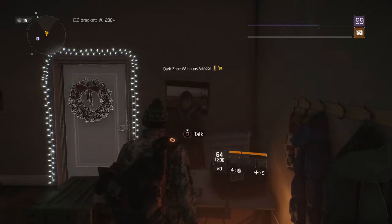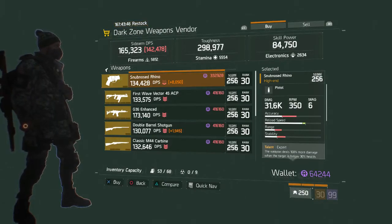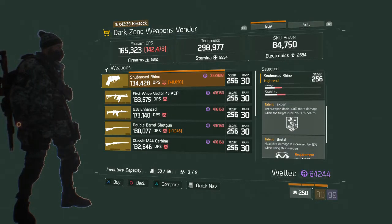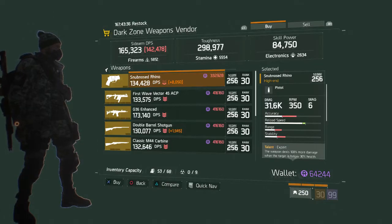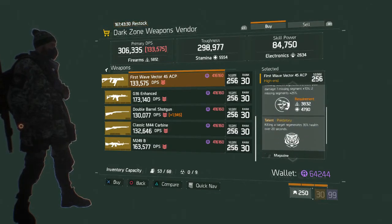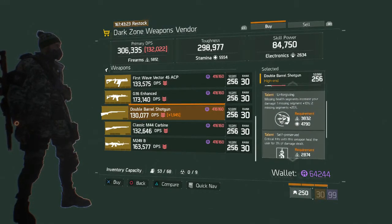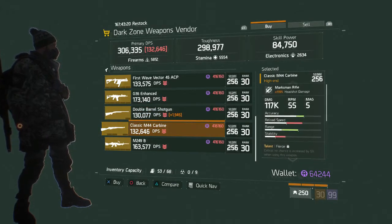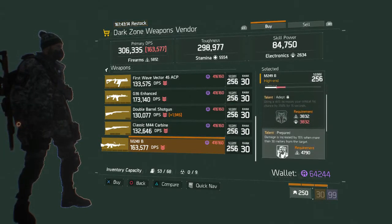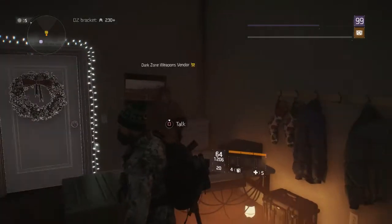In DZ03 — the weapons vendor has the Snub-Nose Rhino again with Expert and Brutal. Brutal requires headshots but the stability on this thing makes that tough. First Wave Vector .45 ACP with Capable, Unforgiving, and Predatory. A G36 Enhanced with Talented, Fierce, and Focused. The Double Barrel Shotgun with Unforgiving, Self-Preserved, and Fierce. The Classic M44 Carbine with Fierce, Talented, and Cool-Headed. The M249B with Adept, Prepared, and Meticulous. Overall I'd probably pass on all the DZ03 weapons.